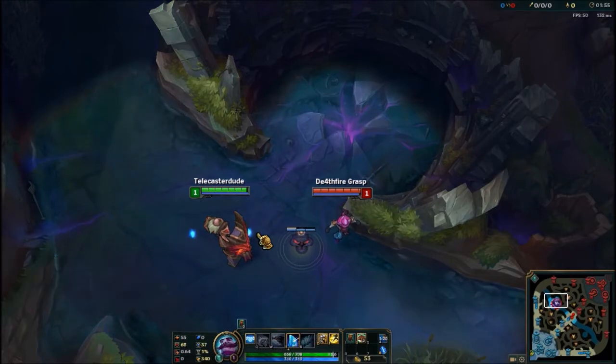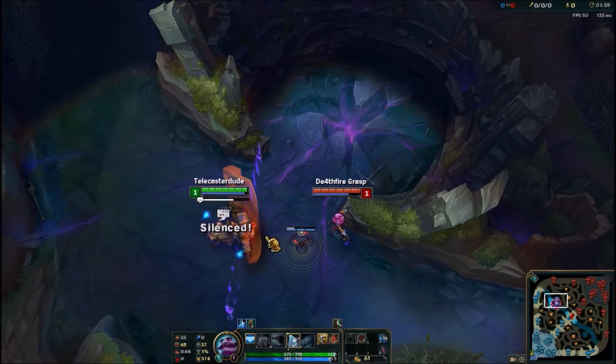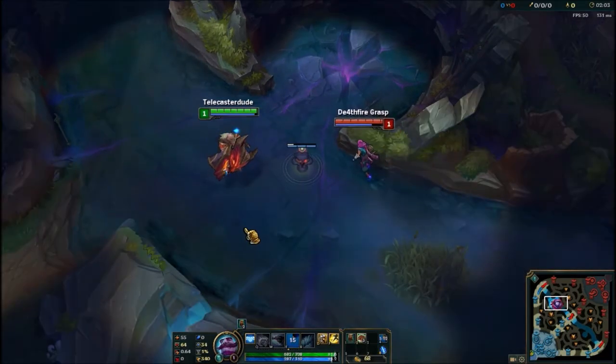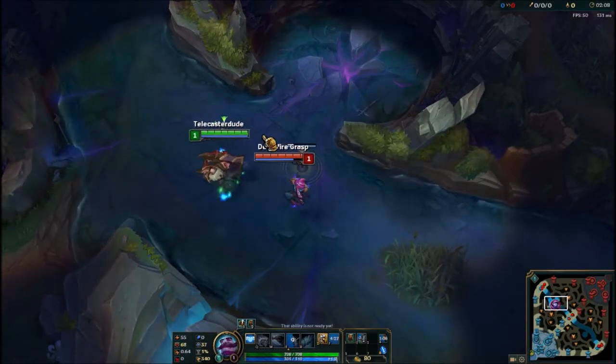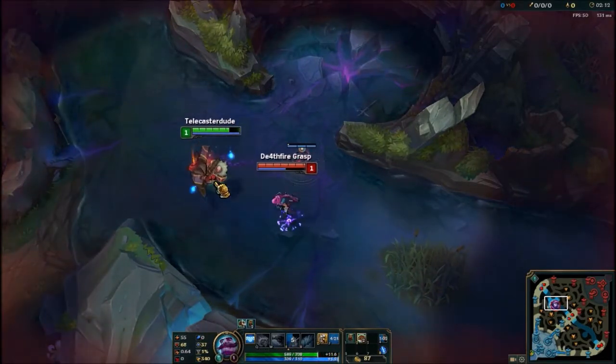Here are two abilities that are actually projectiles that I don't think a lot of people know about. The first one is Malzahar — this one's not as useful, but Braum's shield completely blocks the damage from Malzahar. I don't know why, but apparently it's considered a projectile. Those little things could be considered projectiles I guess.